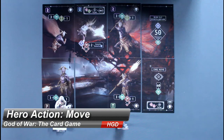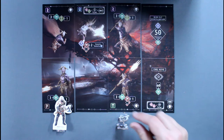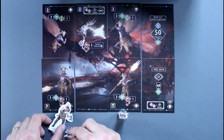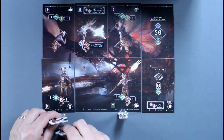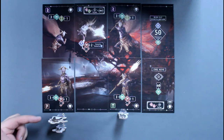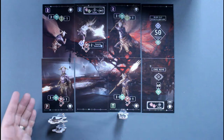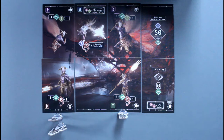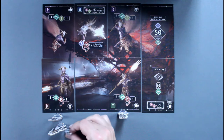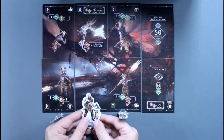On a player's Hero Activation turn, they can do the following in any order. Moving: a hero can move to any column with at least one free space. Each column holds up to two heroes, each occupying either the front or back space. When moving into a column with another hero, you choose front or back. Whoever is in the front space takes whatever attack an enemy has on that column. A hero may also use their move to swap positions with the other hero in their row. Note that Mimir does not count toward the hero limit in spaces, but moves along with whichever hero he's attached to.